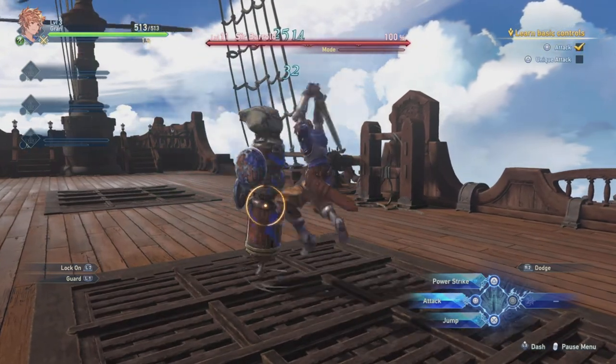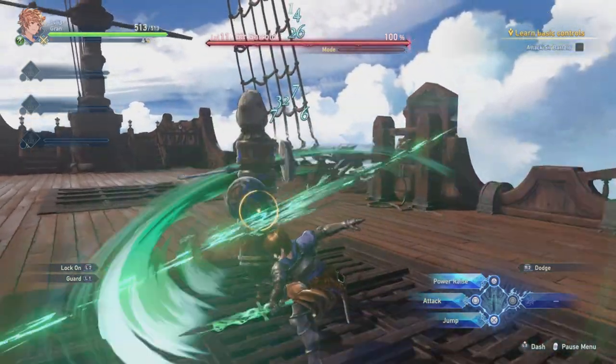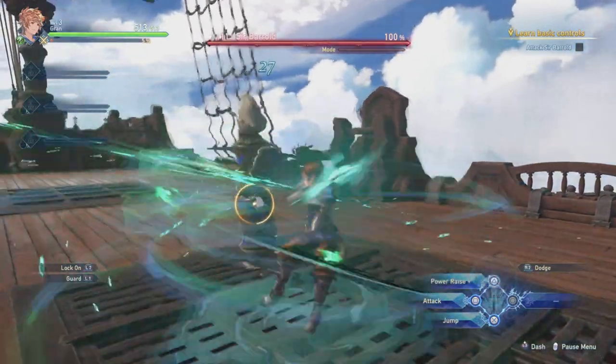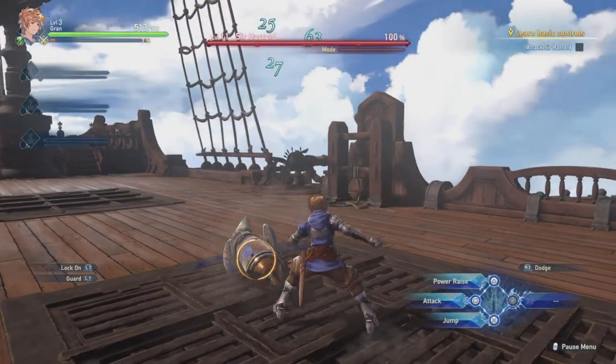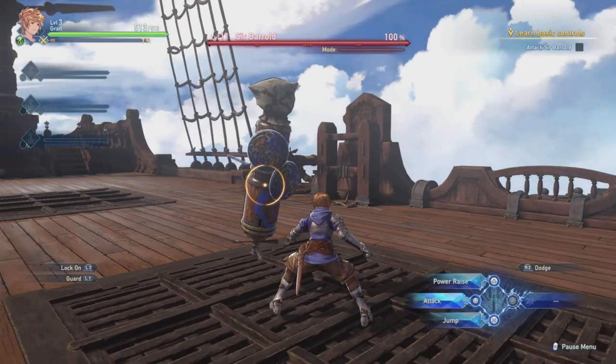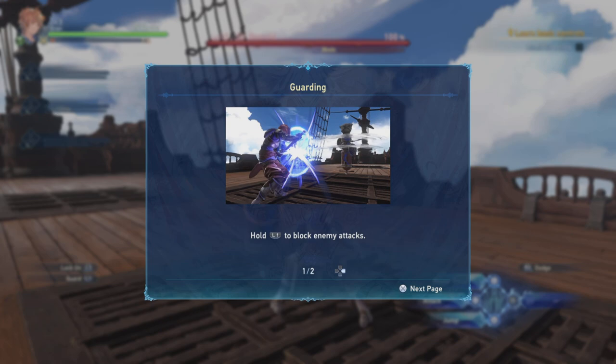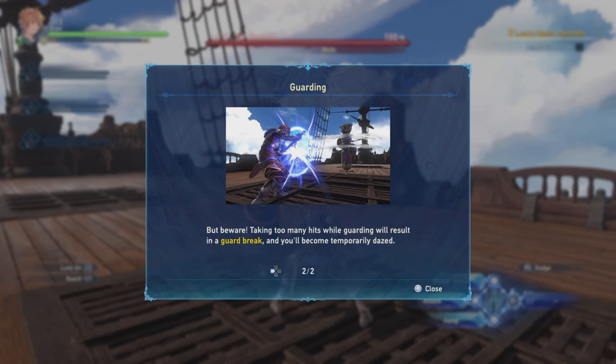So Square for attack combos and Triangle for unique attacks — hold Triangle to charge. Hold L1 to block enemy attacks. But beware, taking too many hits while guarding will result in a guard break and you'll become temporarily dazed.